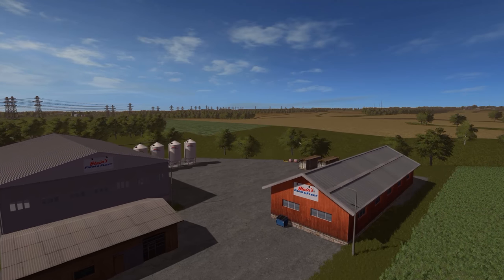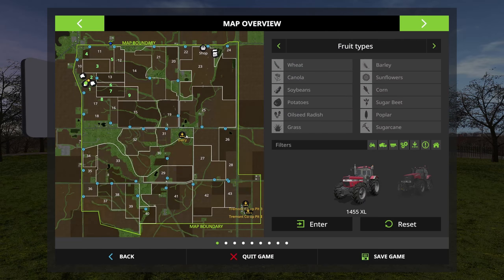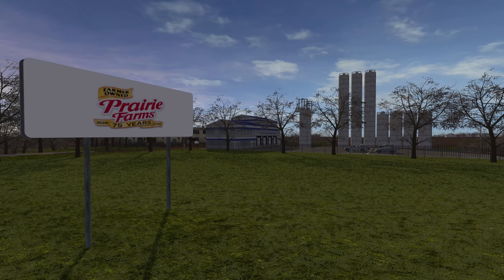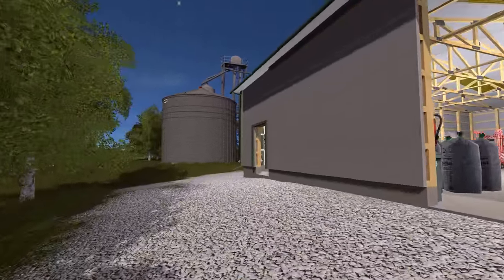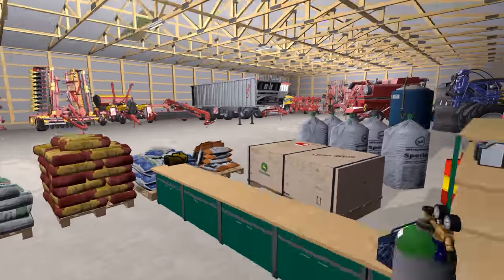Heading towards the middle of the map, you can buy bulk pig feed at the local Farm and Fleet. A little bit more to the south is Prairie Farms where you can sell your milk. Both are real businesses; however, their locations are fictional in this map — I had to put them somewhere. Of course, if you forget any of this information, just refer to your huge map at your starting point.